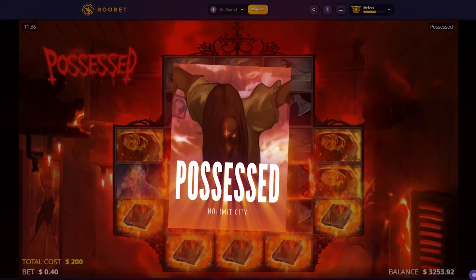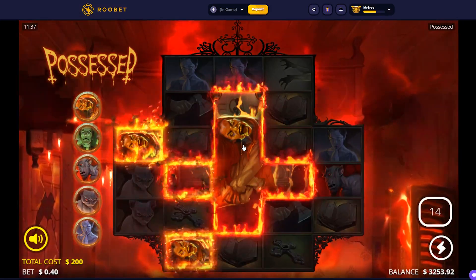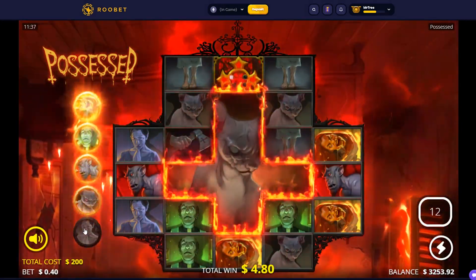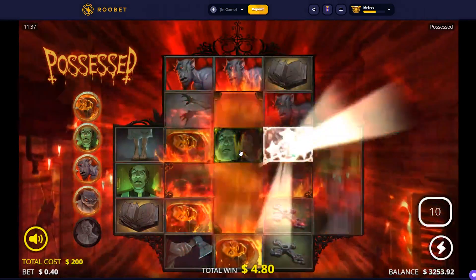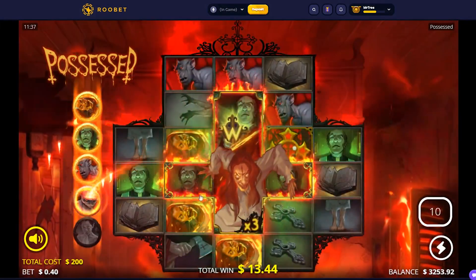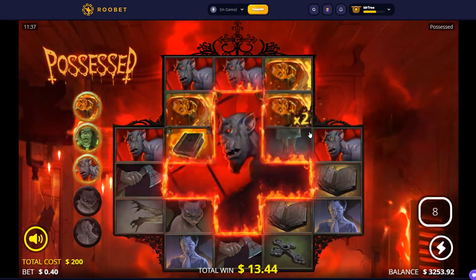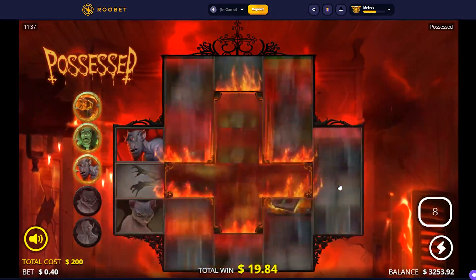We are here on Possessed. I don't really like this slot but maybe it pays and changes my mind — who knows. I don't really know what we need to be honest. Okay, we removed one symbol. Okay, we remove one more symbol — we need those to remove the symbols I think. Six bucks — this slot is very confusing, not gonna lie.